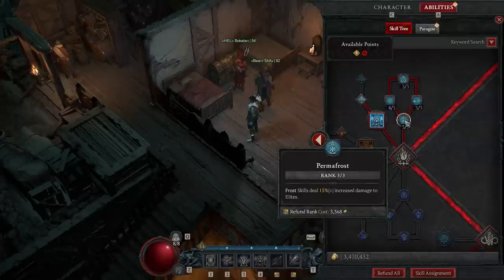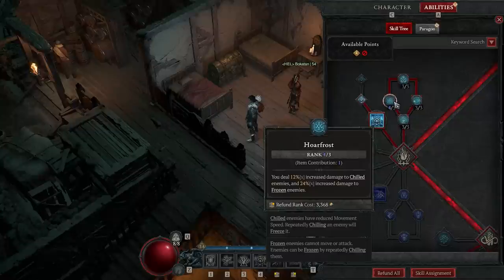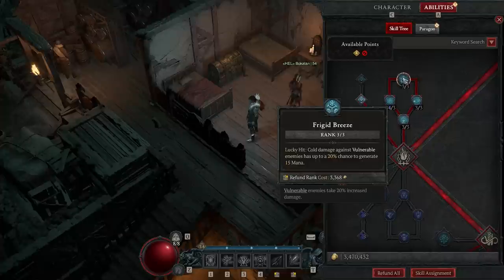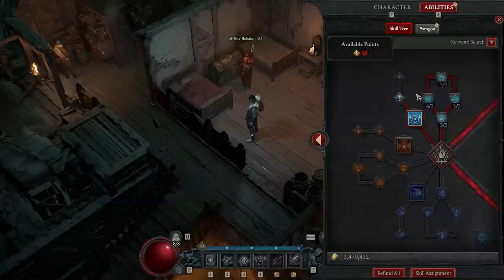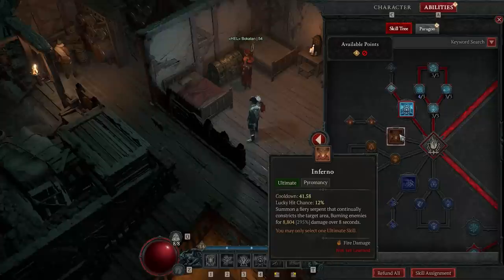Permafrost gives 15% increased damage to elites — huge. Plus 12% increased cold damage to vulnerable enemies, 12% damage to chilled enemies up to 24% to frozen — everything you fight is going to get frozen. And cold damage against vulnerable enemies has up to 20% chance to generate mana, which is absolutely essential — more mana means more Ice Shards. All of what we've talked about so far is a must. If you're going to make this build, these are the core of it.